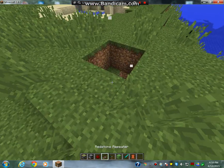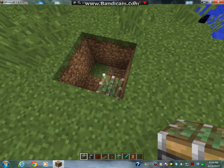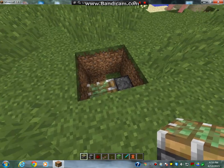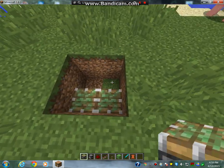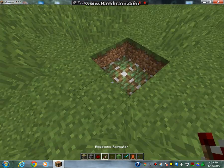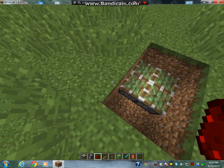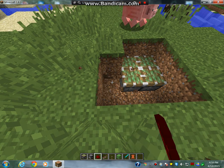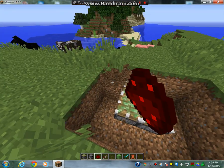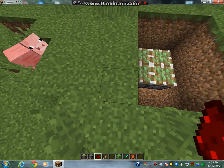Okay, we had a few technical difficulties but it's taken care of now. You want to place your sticky pistons down at the bottom facing upwards. Then what you're going to do is take your redstone and dig around — like I'm doing now — and this is basically what makes you jump on the trampoline.